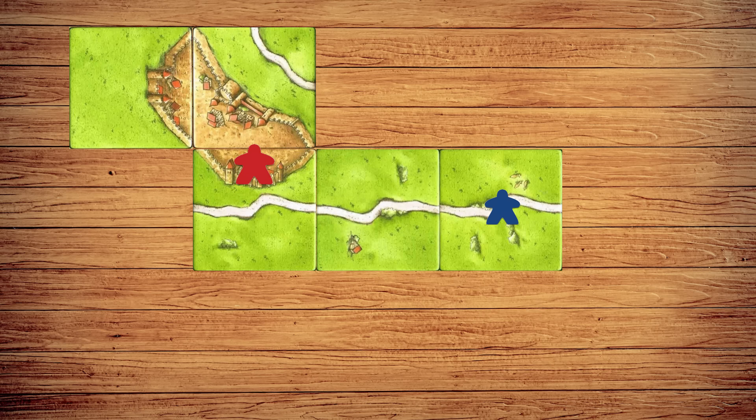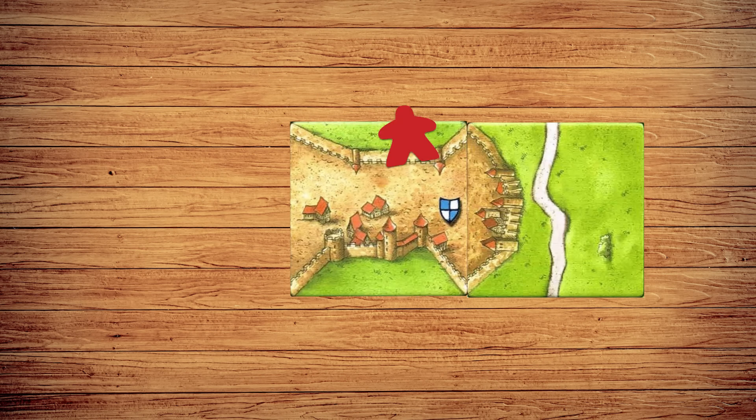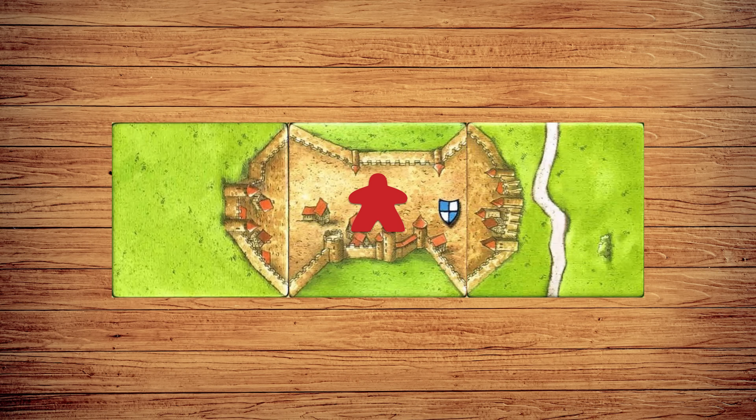Once placed, your follower will stay until the feature is completed. All followers on a completed feature are returned to their players for future use. Cities are scored once the city is completely walled off — the scoring player receives two points for every tile the city is on, plus two more for every shield within the city.